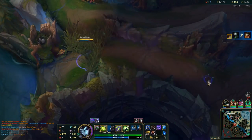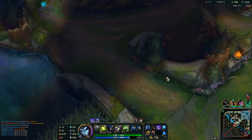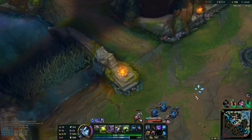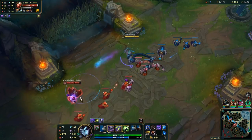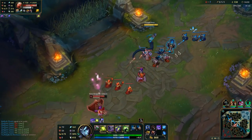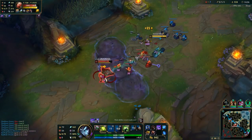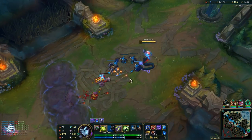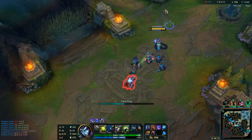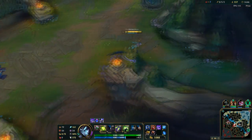At least I got an assist and the wave was pushed, so I didn't lose much from that on mid. Of course if you saw the jungler nearby you can expect that it's a bait.